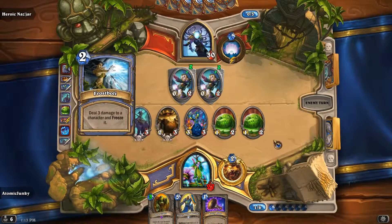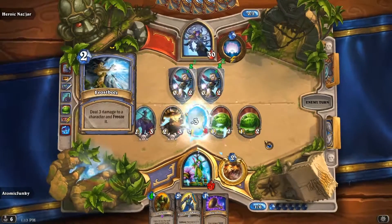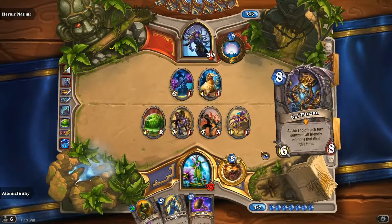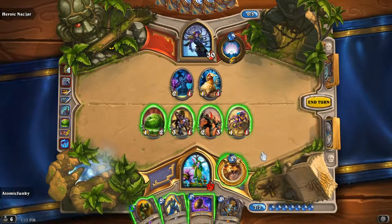So she can only play the Mirror Entity and she has a crossbow. Now we have four minions which get replaced to really bad ones, but nevertheless we can play our Sea Giant here.